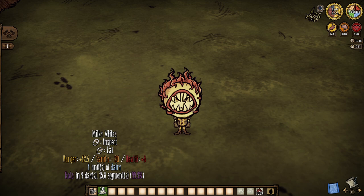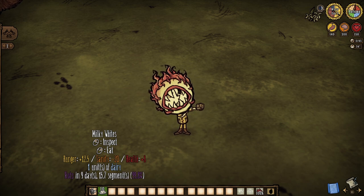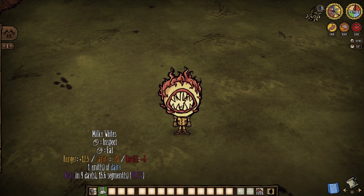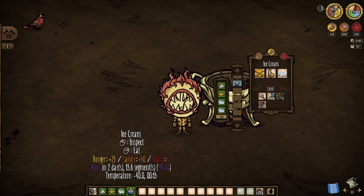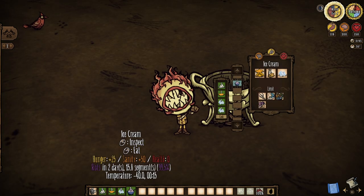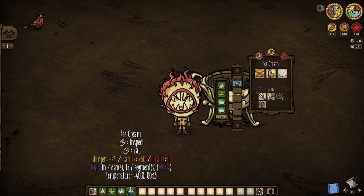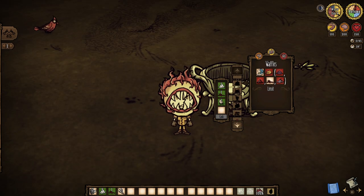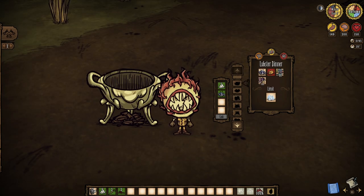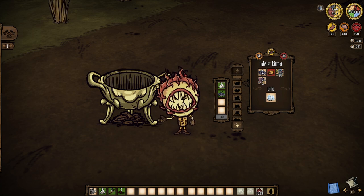Perhaps the very same could be said for milky whites. They have never been good alone, as you can clearly see, but they have always counted as a dairy product, which is a major plus — because dairy only comes from three things in this game: butter, electric milk, and now milky whites. So to have a pile of the stuff drop from a farmable and relatively easy boss is awesome. That said, all it could be used for is ice cream for sanity and the milkmaid hat for a hunger gimmick. Other dairy recipes like waffles, lobster dinner, and fresh fruit crepes all require butter dairy specifically. So I think you see the bit falls here.